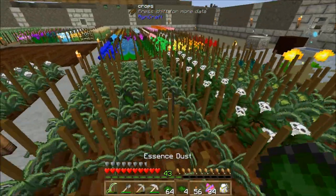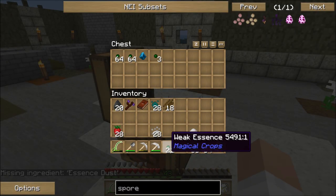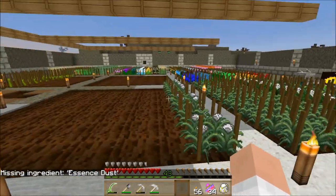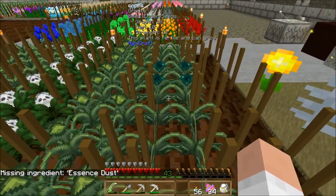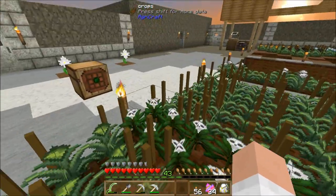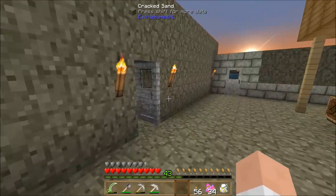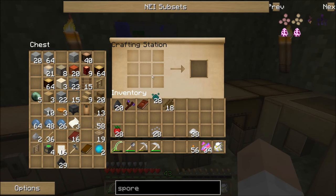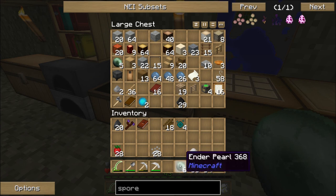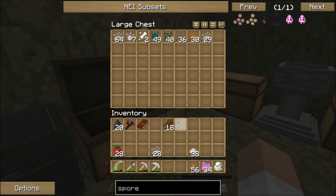Now I have ender seeds and I can get ender pearls whenever I need to — I don't have to worry about going out and killing endermen. Just do a quick harvest in there and go get some ender pearls. Put those away — I've got plenty of ender pearls — and put the extra essence over in here.